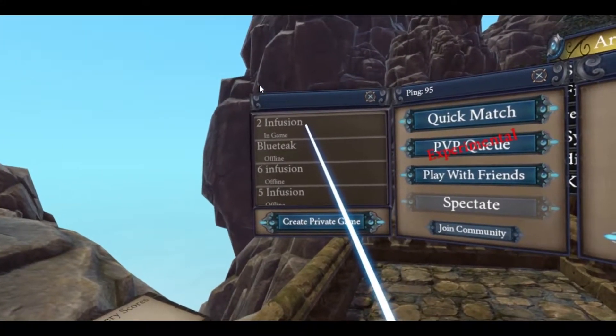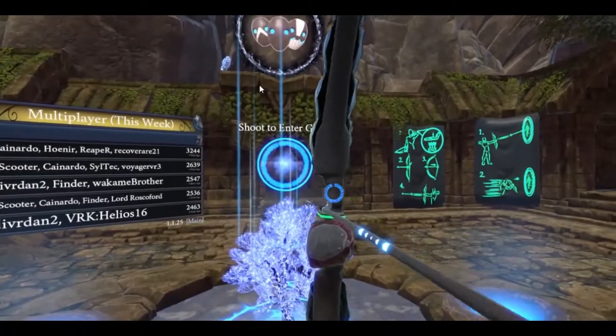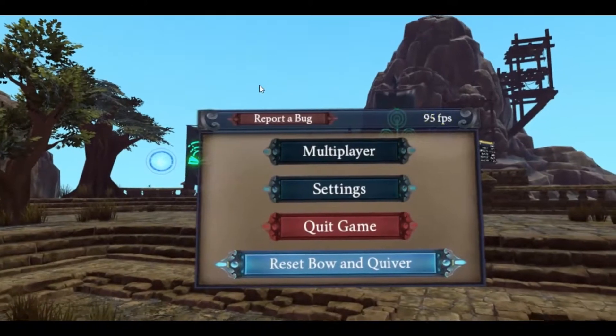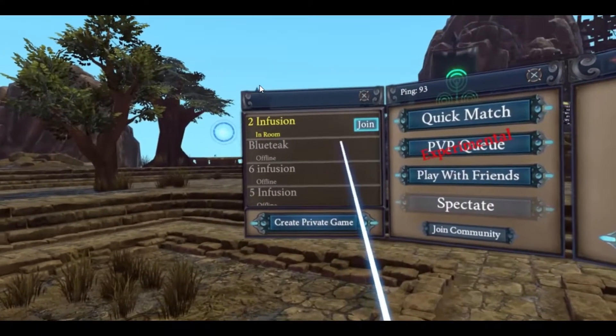If you're the host character, select Create Private Game. Once in, aim for the ball of light that says Start Game. Everyone else can join into your game by clicking on Join next to the friend's name that's lit up.